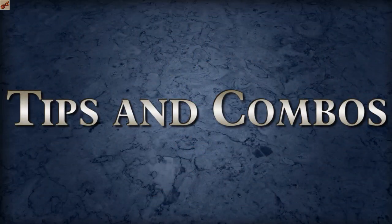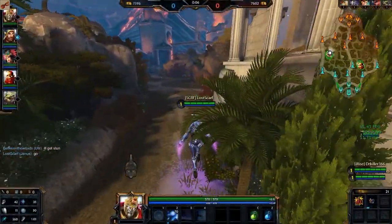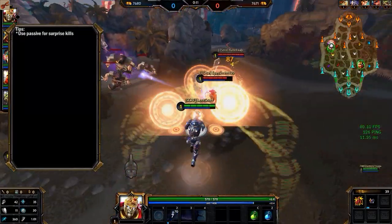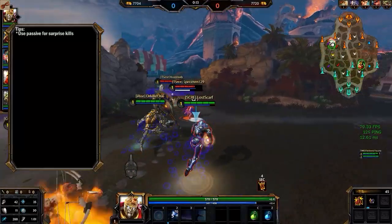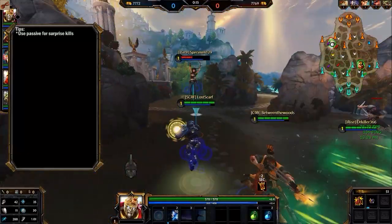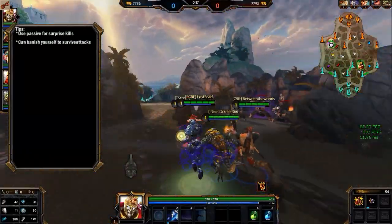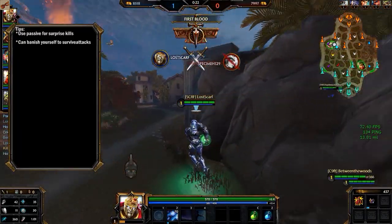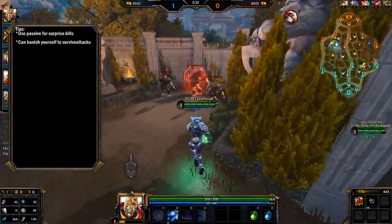Tips and combos. First up, your passive — take advantage of it for surprise kills. You can go through a wall with a portal, and that gives you 25% extra scaling, then hit with your two for a lot of damage; it'll probably kill somebody if they're low enough. Second tip: you can banish yourself to survive attacks. Ymir's ultimate happens, banish yourself, and you don't get killed. That's really nice, and it works with some other ultimates as well.